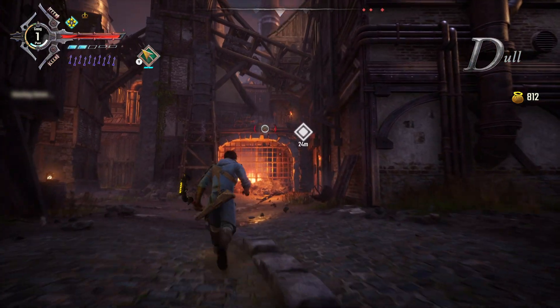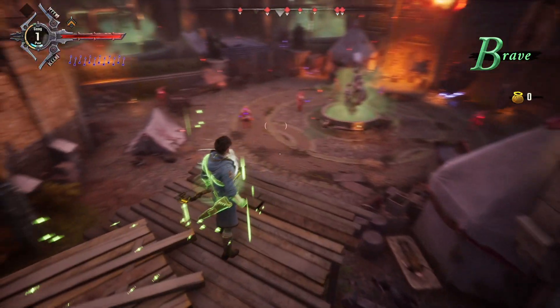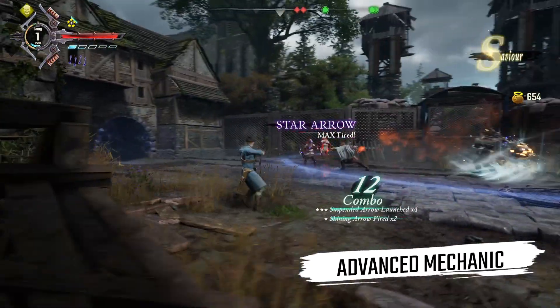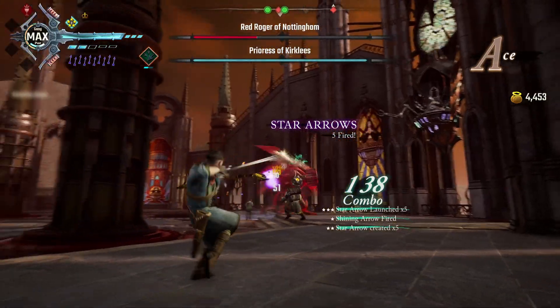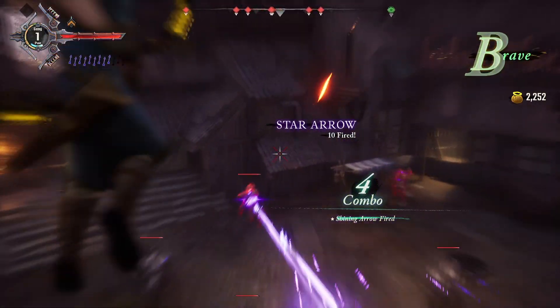The bow can also be used to create new paths that you and your ally can use to gain a greater advantage against your next opponents. Robin's advanced mechanic is a combination of what we call star arrows and shining arrows. By doing specific actions, Robin makes star arrows spawn on the field that will home in on any target hit by a mighty shining arrow, which deals extensive damage.